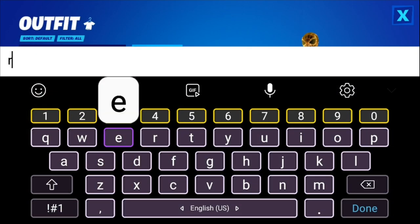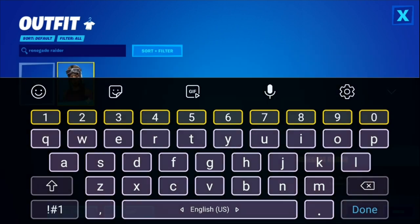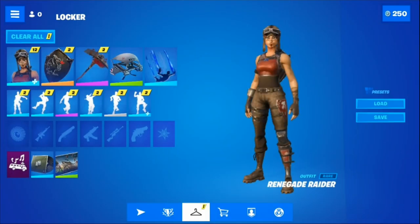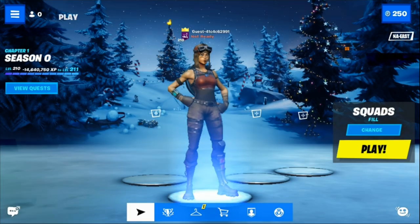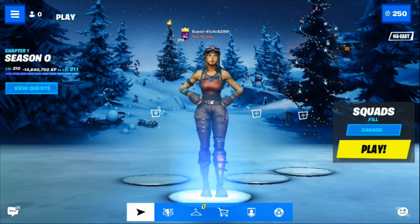Now we're going to show some of the OG skins. If you want to get something like the Renegade Raider, just search up Renegade Raider in the search bar, equip it, and you can also change the style to the checkered style if you want. If you head back over to the lobby you can use the Renegade Raider skin with any emote in the entire game.